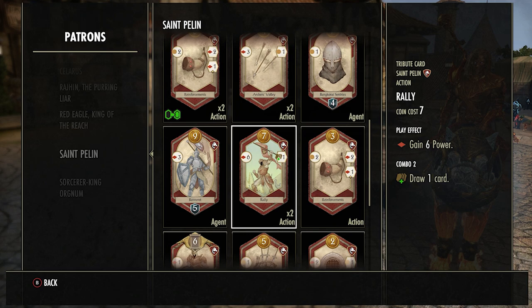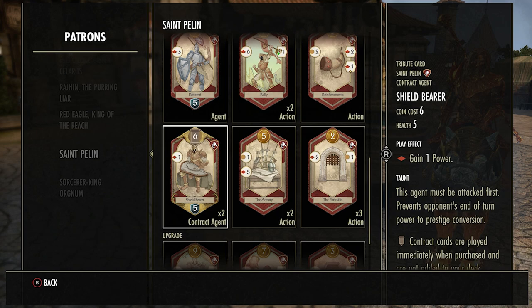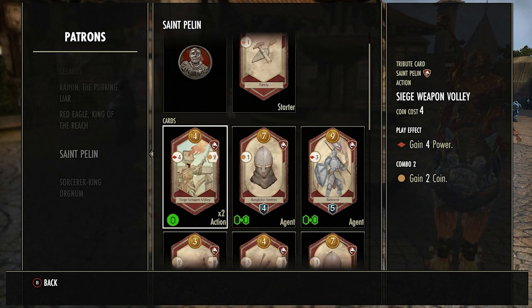Now I'm going to go over the cards you must buy, in order of priority. First is Rally — if you ever see it, buy it. It's probably the most beneficial card you could ever buy and almost guarantees a win by itself. Second is the Armory — buy it whenever you see it. Getting it in your first or second turn can almost guarantee a win because you'll get so far ahead on prestige. Third is Siege Weapon Volley — really good, gives you four power for four coins, and if you get it early it'll be hard for them to catch you.